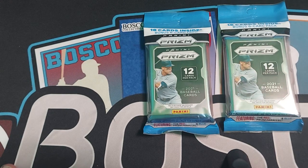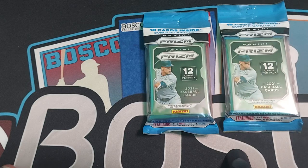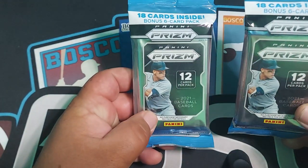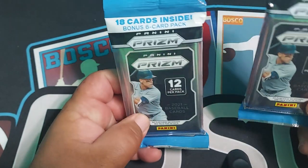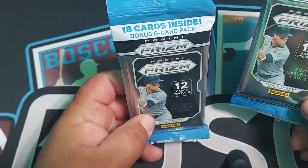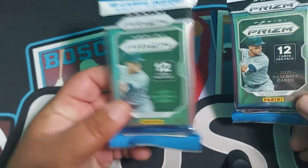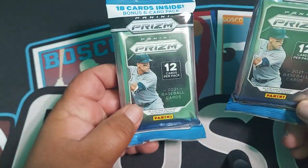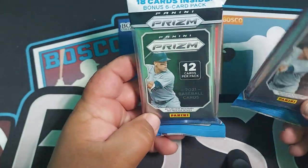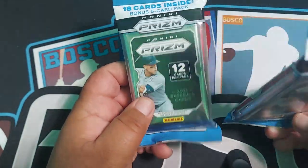Welcome back to Bosco's Collectibles. Today we are having another pack where it's me versus my daughter. We have two Panini Prisms 2021 Baseball — 18 cards inside, a 6-card bonus 6-card pack. Just 12 in the regular pack and 6 in the bonus. I haven't opened this yet, so I don't know what to look for.